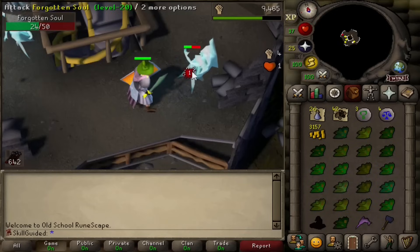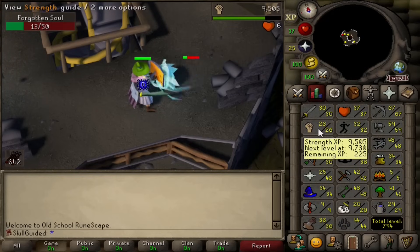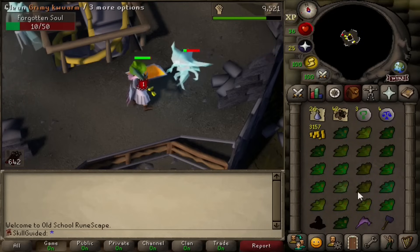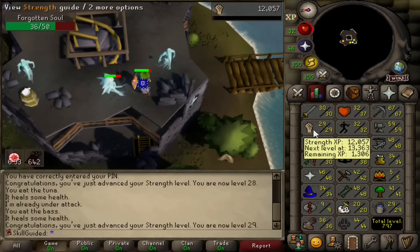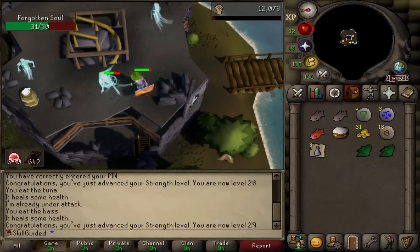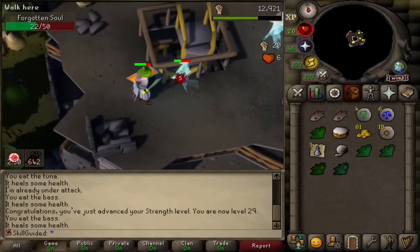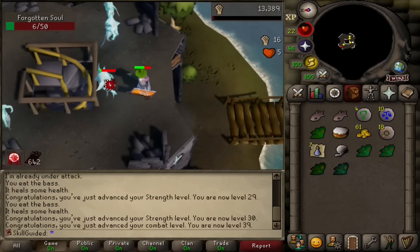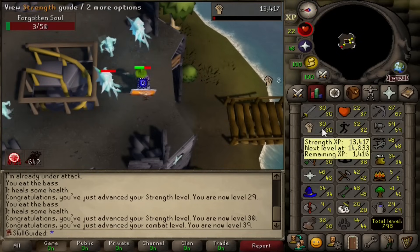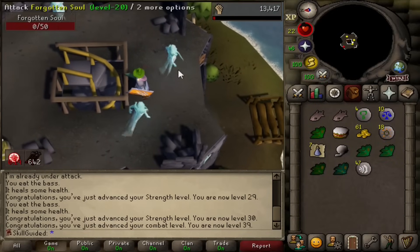I was that desperate to get the Battlestaff — I even played a little bit on mobile and recorded my screen on mobile. But alas, I did not get it. We are up to 26 Strength, chopping away at these things. Look at all these herbs — this has actually been really good. 29 Strength, one level away from 30. Please just give me the Battlestaff. I'm looking at the drop table and I've actually hit the 1-in-128 table so many times. Balls of Wool, Nature Runes — they're all 1-in-128. And there is 30 Strength.